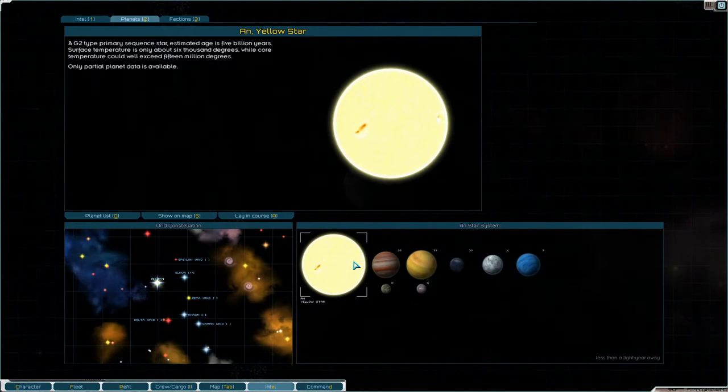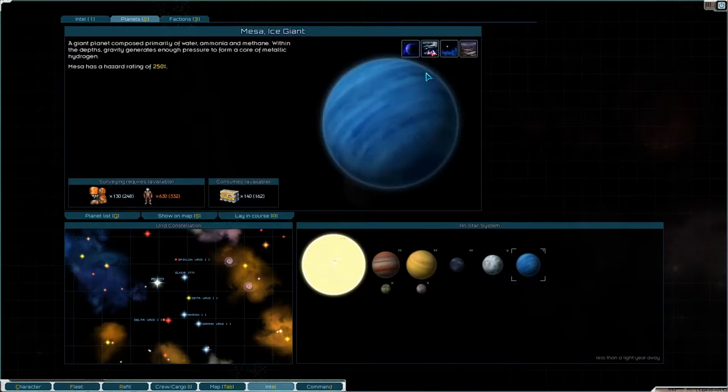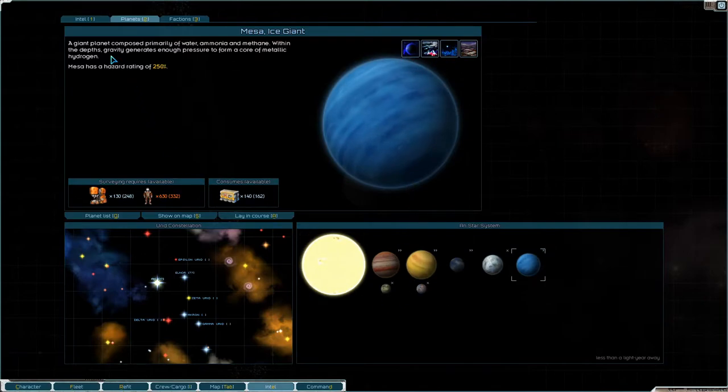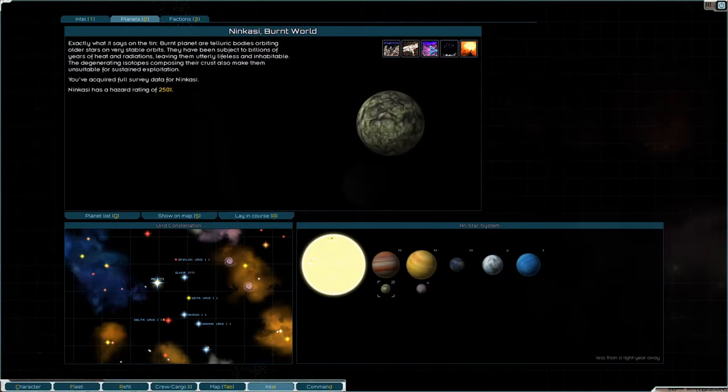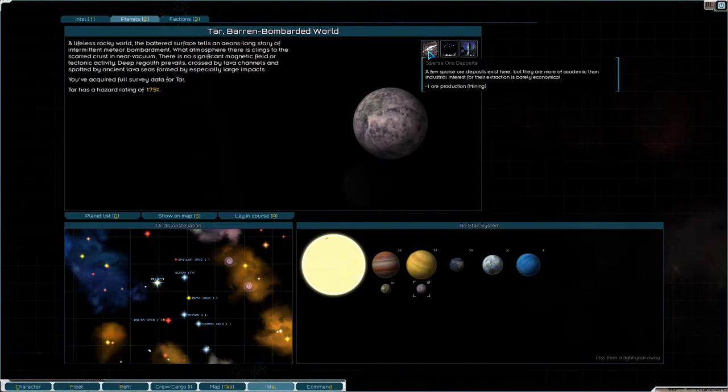Show system info — we have three or four planets we haven't surveyed. Need to survey this barren world; we don't have enough crew to survey the others. Mesa has poor light, extreme weather, extreme cold, high gravity — hazard rating of 250. It has extensive ruins, abundant ore at 250, and sparse ore at 175.